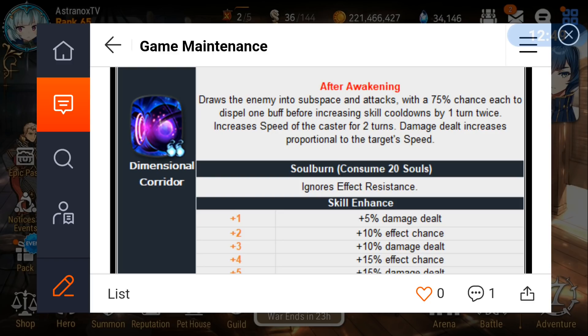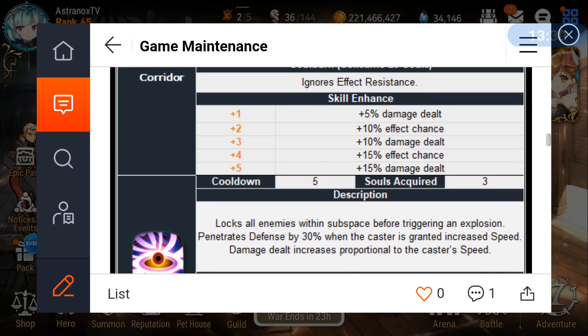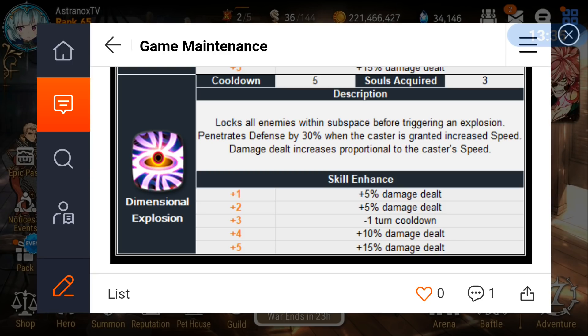He has an AoE with skill 3, and I believe the AI will use skill 2 before skill 3 because of the speed buff requirement on skill 3 — that seems intentional. I need to test it to confirm. Using skill 2 first allows him to deal more damage, and the 30% defense penetration on skill 3 is great, potentially removing the need for a defense down debuff in your raid team.